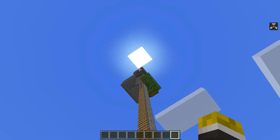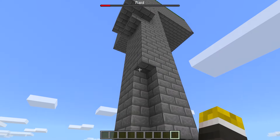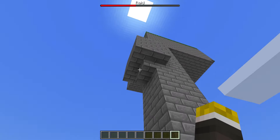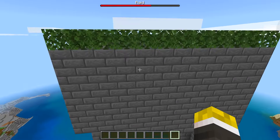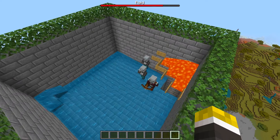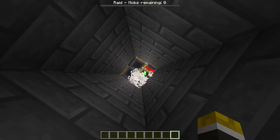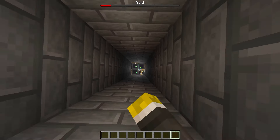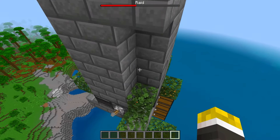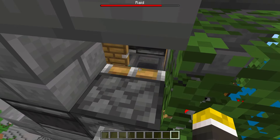If the raid doesn't start, it might be because your game is on peaceful — make sure it's not. The mobs will start spawning inside the top area. As you can see, the mobs spawn up at the top and get pushed all the way down to the trident killer, which automatically kills them and sends drops to the chest below. The XP drops too — you can just come up here, break one of these blocks, and collect all the XP through a hole just like this.